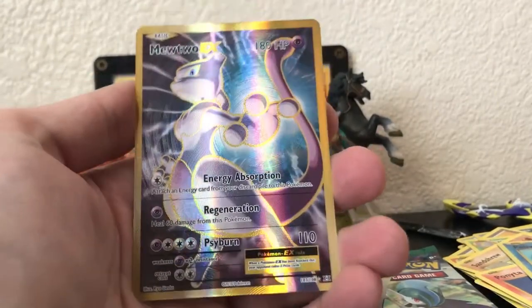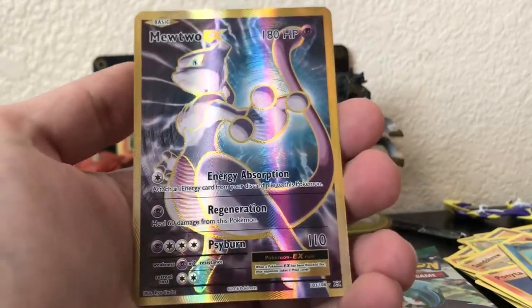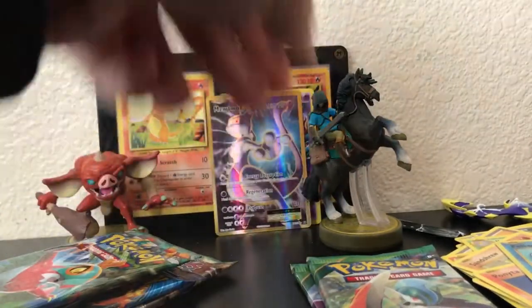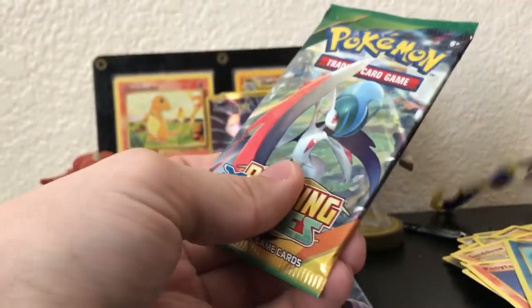Trainer, Kakuna, Charmeleon, Growlithe, Nidoran, Vulpix, and Ponyta. Reverse Poliwag and — oh heck yeah man — a Mewtwo EX full art! Those gold borders, man. We pulled the gold card. Nice.